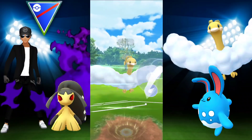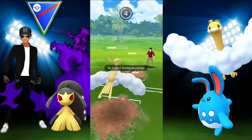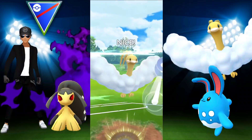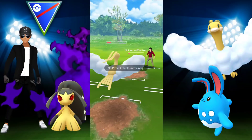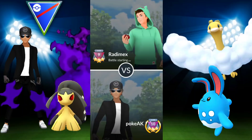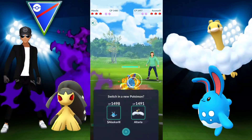The opposing Mawile is not shadow but it does have Fire Fang. I thought they might go for Play Rough at this point but they actually went for Power-Up Punch, raising their attack. I thought I might be able to finish it off with Dragon Breath, but then they used Iron Head and were able to take me out. I'm starting to see a lot more of you using Mawile — tell me how you feel about it. It works great; this thing is amazing.